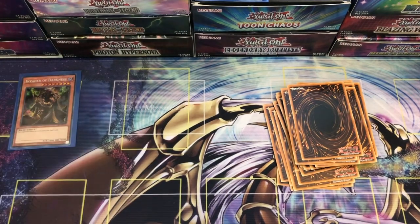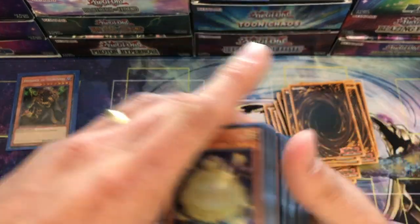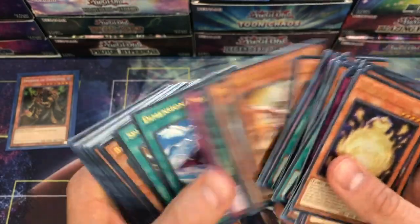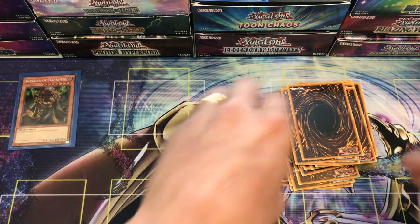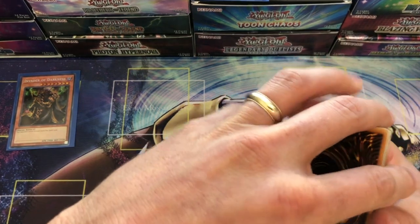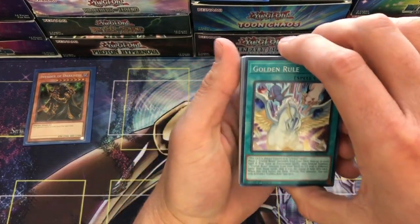Alright guys, here's our pile. In case you don't believe me, here's the full stack of all the packs I just opened — and here's the stack of all the ultras out of all the packs, just so you know there's no funny business. In case I do pull a starlight out of this box — but this is going to be more of a Pokémon-focused video, so we're doing this for something different, just a change of pace. All of these are the foils from each booster pack.